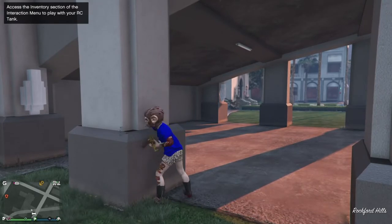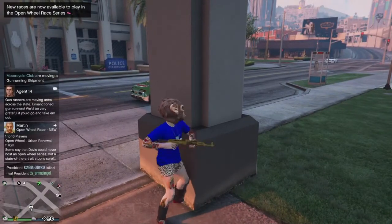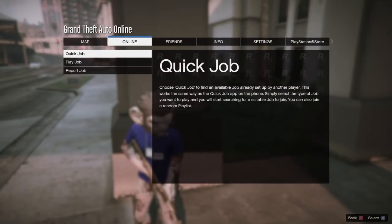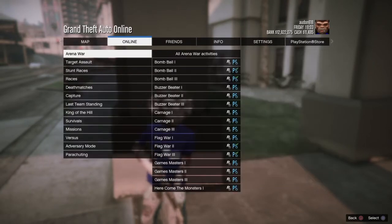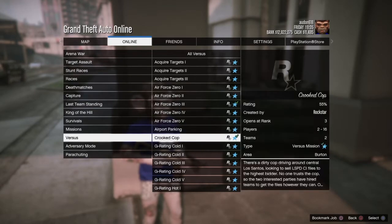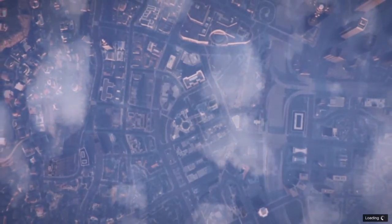So what you guys are going to want to do is go to Jobs, Play Job, Rockstar Created, go to Versus, and Wicked Cop, and start up that job. You should have this job if you are over the rank of four.